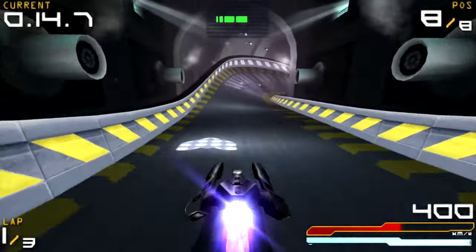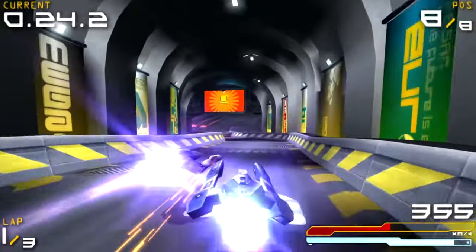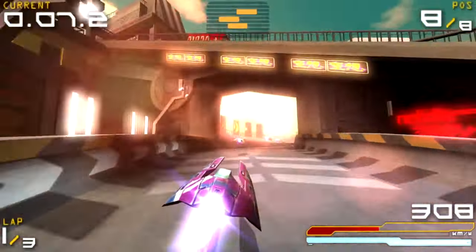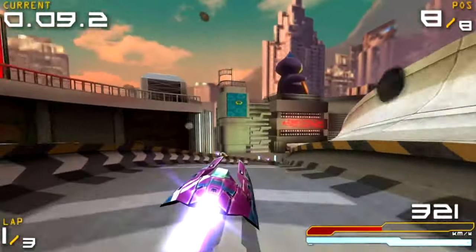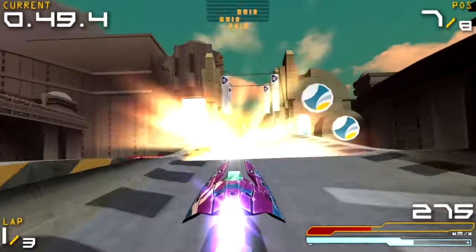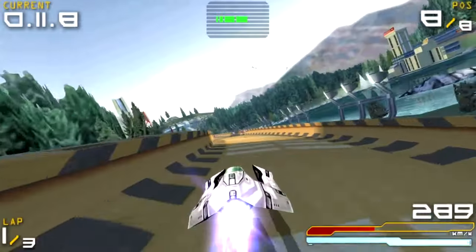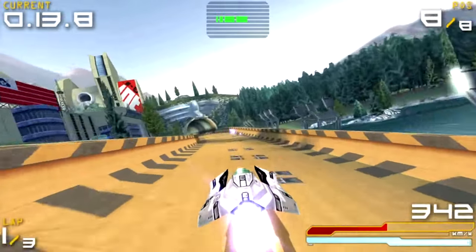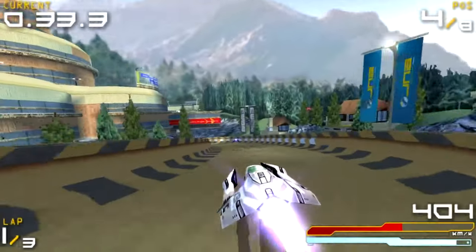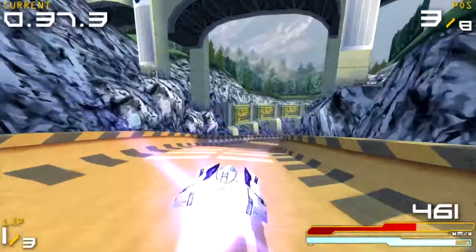Once on the track, Wipeout Pulse truly comes into its own and excels during its second-to-second gameplay. Littered around each track are boost stones and items that can help turn the outcome of even the most challenging race. But your opponents naturally have access to these abilities as well, which lends a layer of strategy to each race. From missiles to deflection shields and lasers, there are many options when it comes to either going on the offensive or playing it safe. If you've ever been fond of the series and were hoping to play it on the go, Wipeout Pulse is a great way to do exactly that.